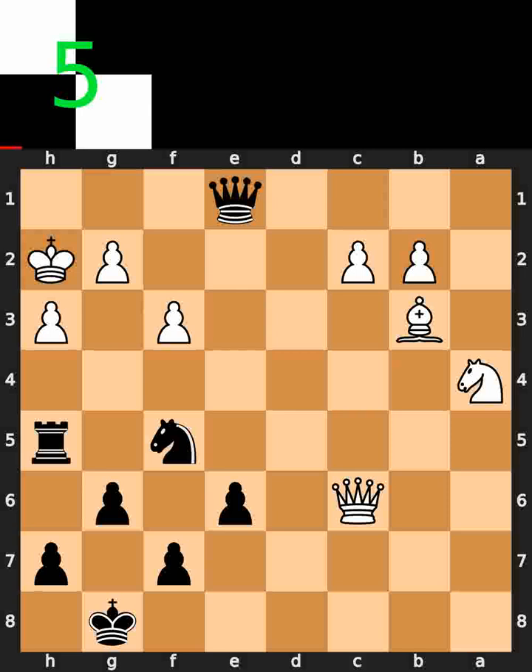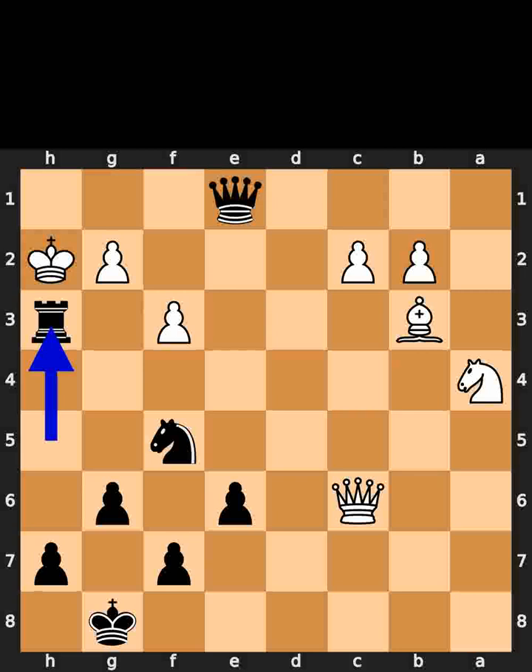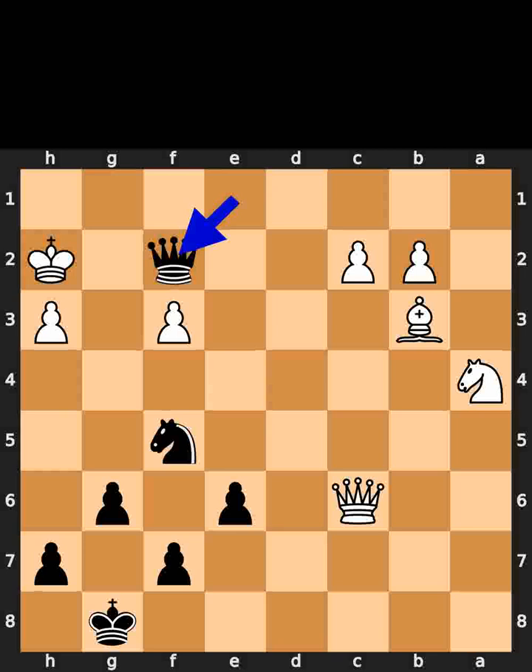Black takes the pawn on h3 using the rook, check. White takes the rook on h3 using the pawn. Black plays queen to f2, check. White plays king to h1. Black plays knight to g3, checkmate.